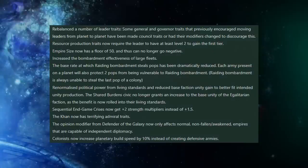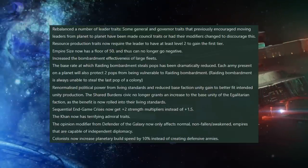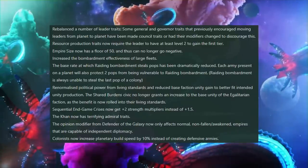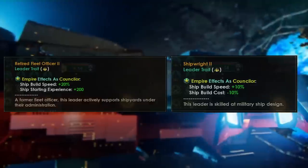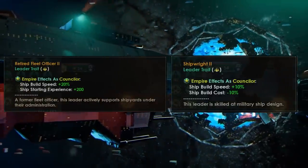Resource production traits now require the leader to have at least level 2 to gain the first tier. What does this mean? Well, basically, shipwright and retired fleet officer are now council traits, rather than traits that only apply to the specific star base that you have a governor in.